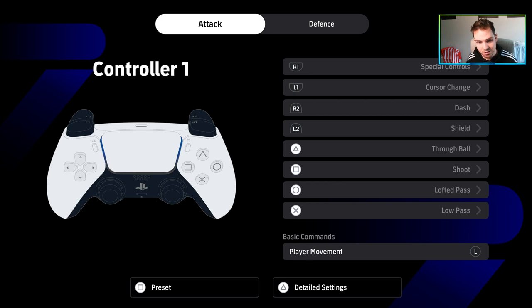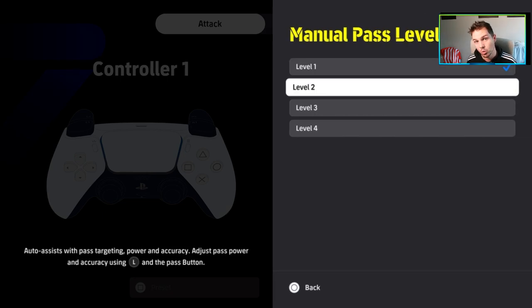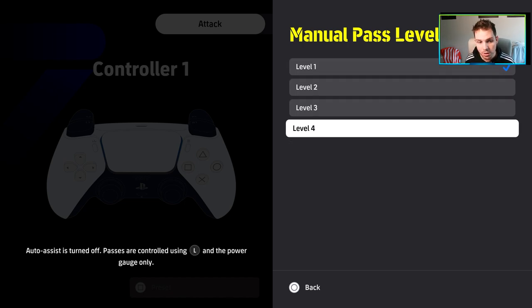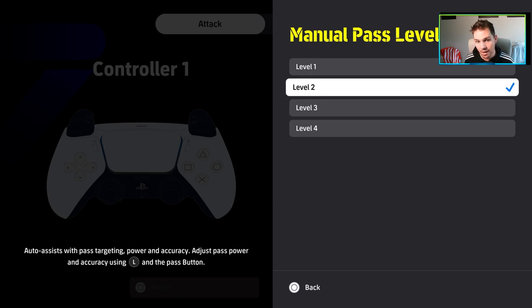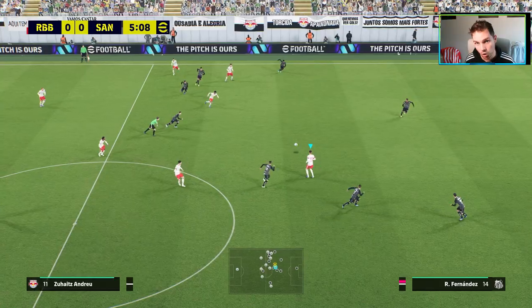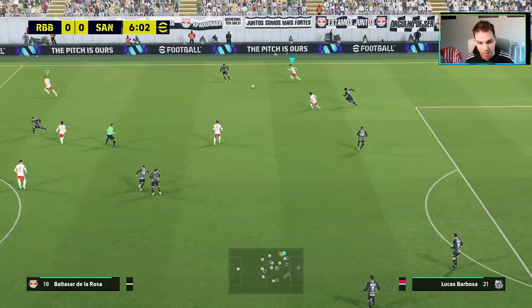Go into the command settings section and look for the manual pass level — this is the pass assistance. When you're starting off, give yourself the best chance to learn the mechanics and the skill gap of the game. I recommend starting on manual pass level two. The default is one, but I'd genuinely start on two. Four is fully manual and three is a bit more difficult when starting out. Also turn off the direction guide — it's the little blue circle that appears under players. You want a clean HUD. So three things: my camera recommendation, pass assist recommendation for newcomers, and turn off that direction guide.